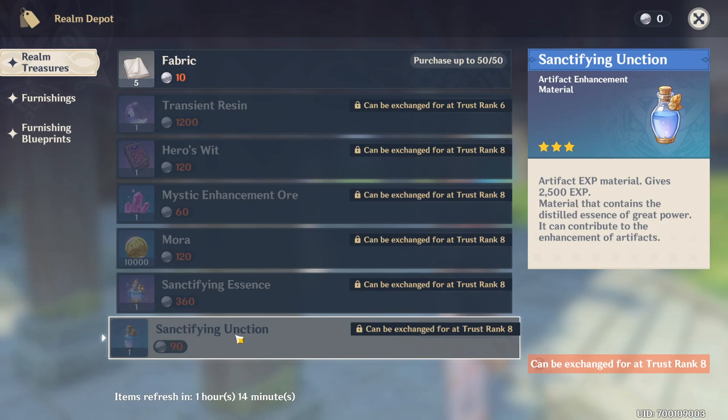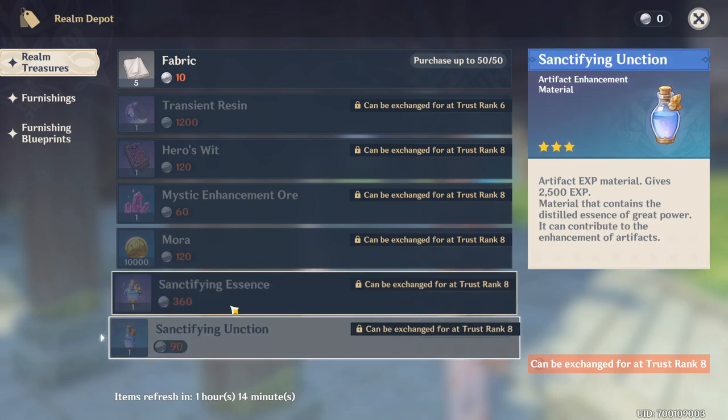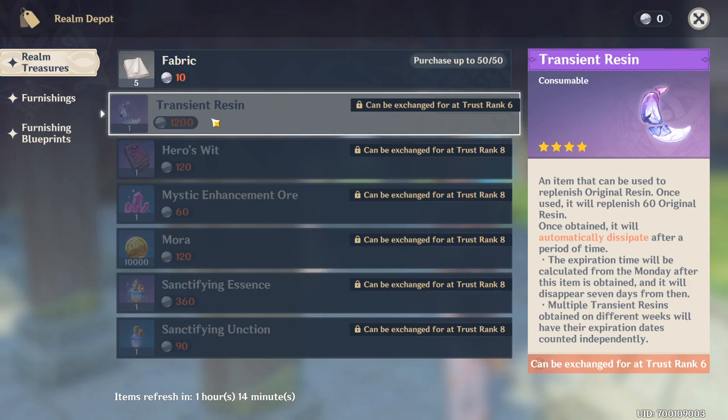For a weekly basis, getting both is probably the best idea. 450 realm currency to get one of each, or 900 for two of each — still better than spending 1,200 on Transient Resin, which only gives you 60 resin. That's essentially three runs for ley lines, three runs for hero's wit, three runs for artifact grinding, or about one boss run plus one domain run.